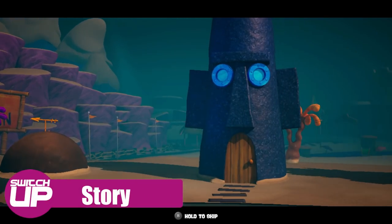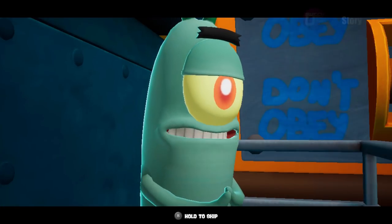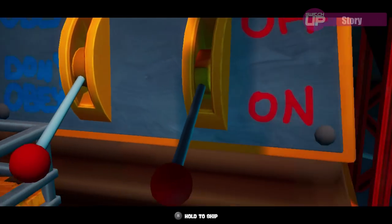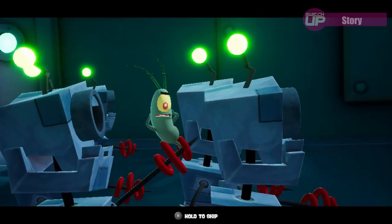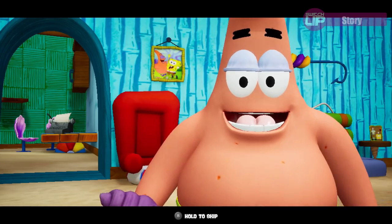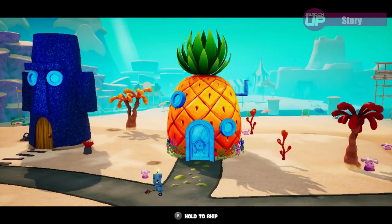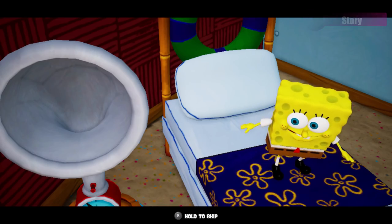The story starts with Plankton creating robots to wreak havoc in Bikini Bottom on his command. However, on activating the machine, he accidentally sets them to the 'Don't Obey' setting, and they run wild throughout Bikini Bottom and its surrounding areas. Meanwhile, SpongeBob and Patrick are playing with a toy robot and wish they could play with a real one using Patrick's magic wishing shell. This leads them to believe they caused the mayhem, so it's up to SpongeBob and his friends to battle the robots and take back Bikini Bottom.